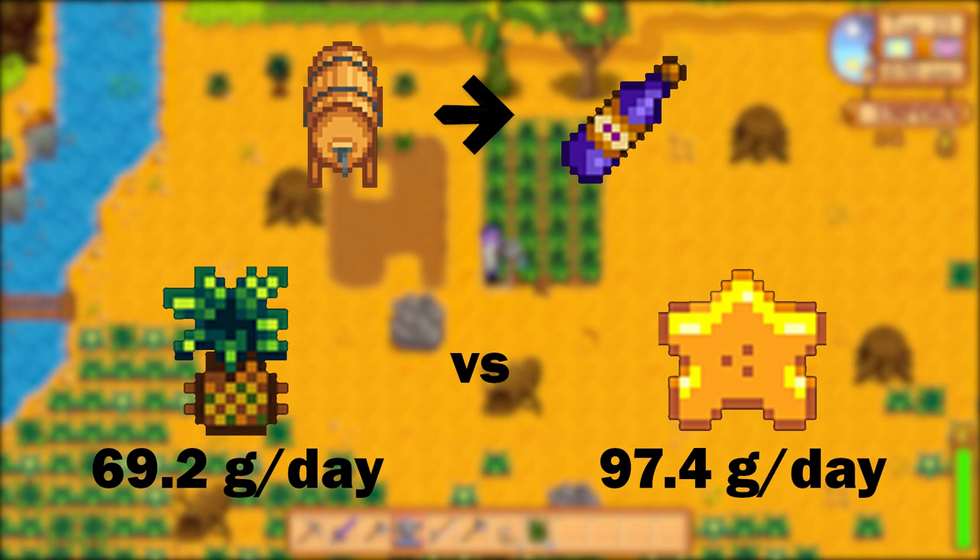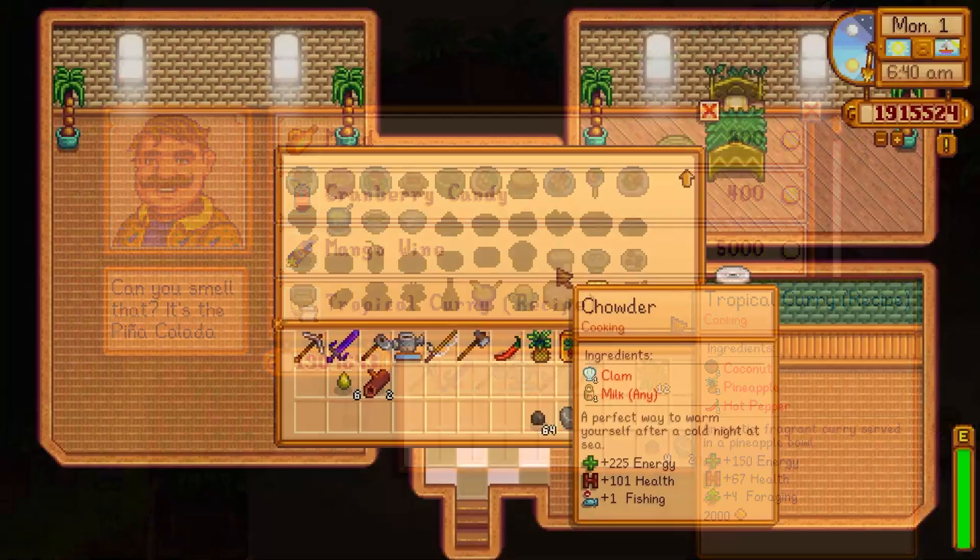The pineapple is used in the recipe for tropical curry, which can be obtained from the island resort. It requires a pineapple, a coconut, and a hot pepper to make, and provides a plus four boost to foraging.